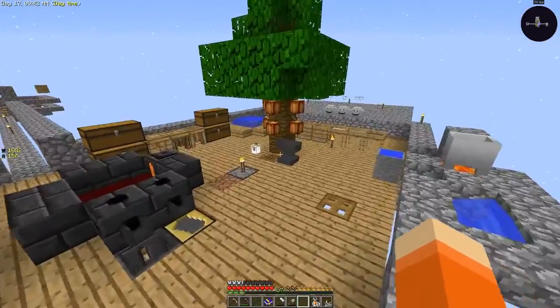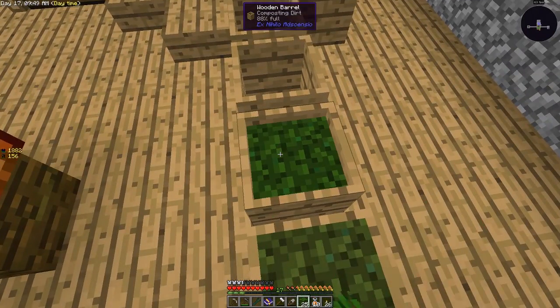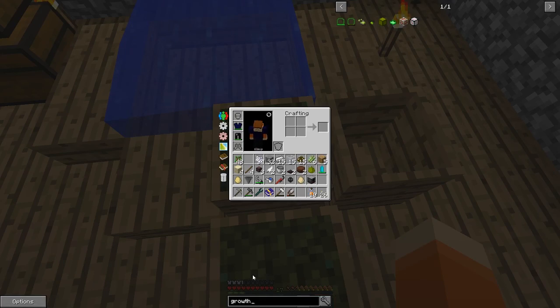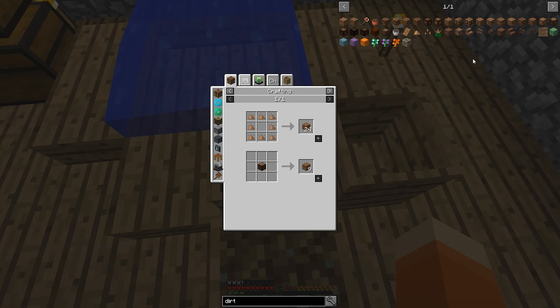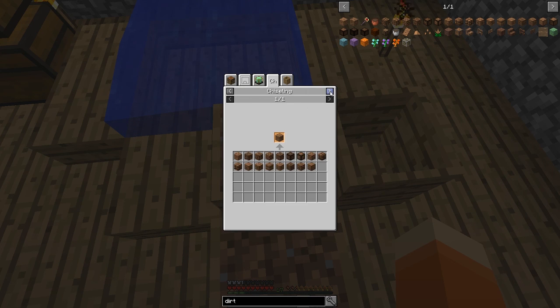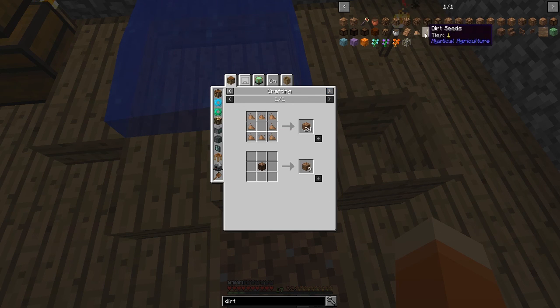I've just been expanding this platform over here, growing a whole bunch of trees trying to get the platform expanded. It takes quite a while to get dirt this way, so I want to see — aside from a dirt chicken — how else we can get dirt. Is it only from composting? I know there's a staff in Botania that makes dirt, and apparently there's a dirt crop which comes from tier one crafting seeds, inferium, and dirt. It gets you 24 dirt — that is so worth it.